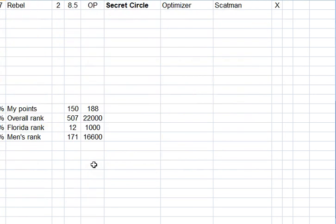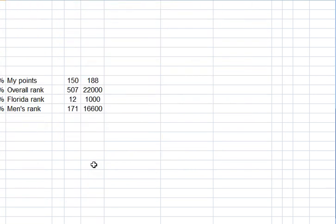So after all of that, scrolling down to the standings here: my points are 150, the leader has 188. There were many more possible — probably at least 300 points possible. There's a lot of choices to make in this contest. So I got 80% of the points that the leader had.